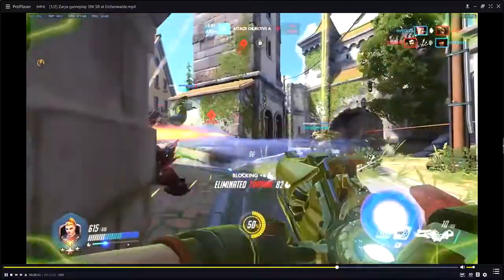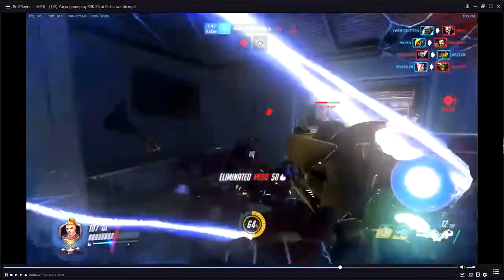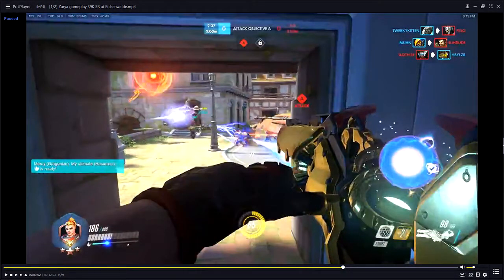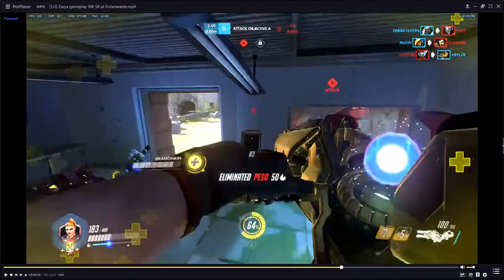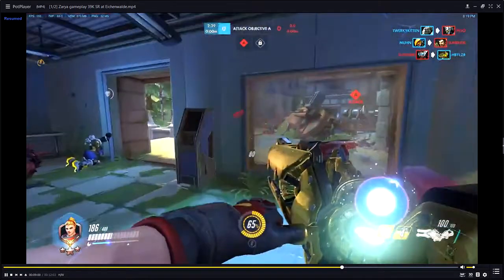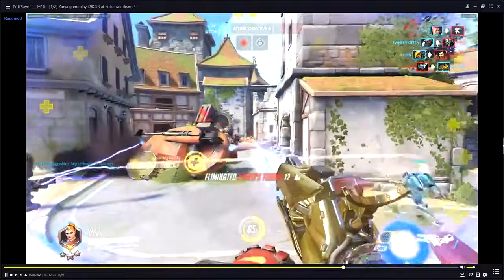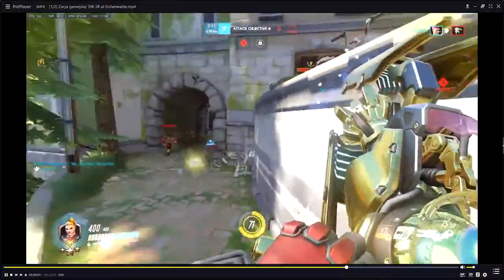Good kill on the Junkrat. Great bubble on the Lucio — the Reinhardt is obviously going for him. One small improvement: constantly call out your barrier cooldown when you're in the wings. For example, right here after killing the Reinhardt, the turret is shooting us — now is the perfect time to say 'Winston, I have shield in four seconds,' so he and the whole team know the Zarya barrier is unavailable and they can act accordingly.